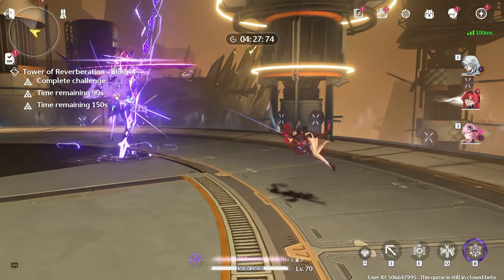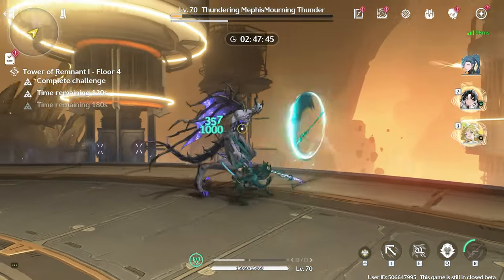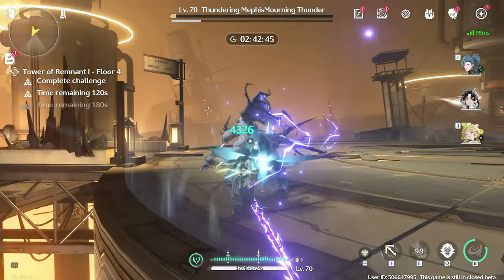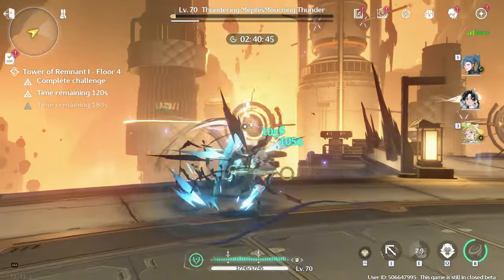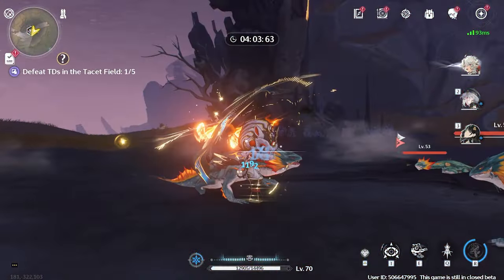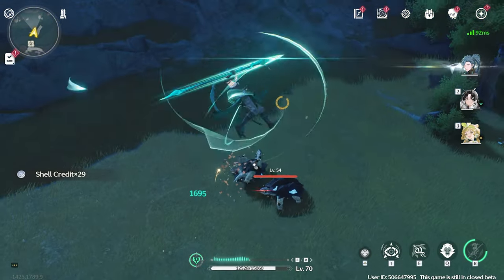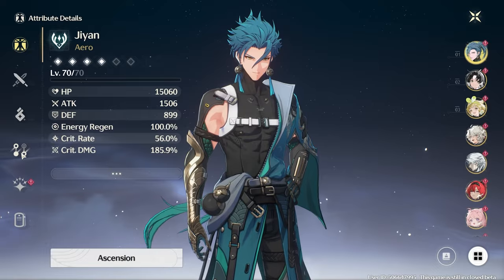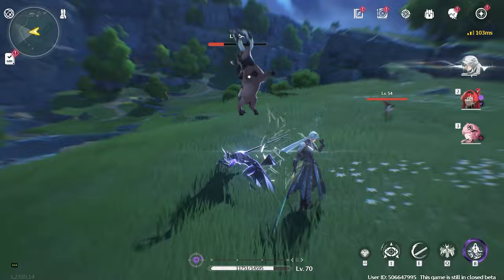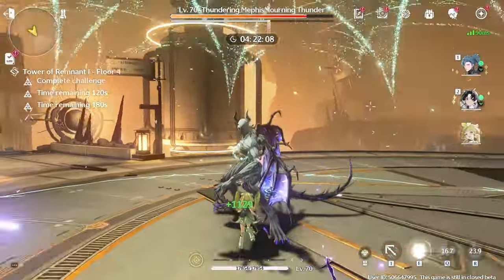The intro and outro skill system is one of the revamped systems introduced in the recent beta. When performing these skills, the character exiting the field uses their outro skill, which can provide the incoming character with various beneficial effects. The character entering battle will perform their intro skill, which is usually a specific type of attack. All of these abilities can be used in combination with a character's forte circuit, which defines their core gameplay mechanics — some excel at ground combat, others have an advantage mid-air, and others can provide the party with support.